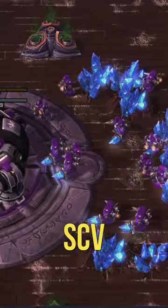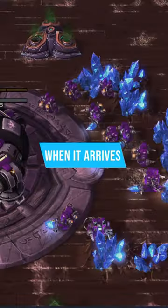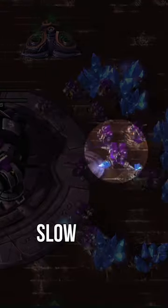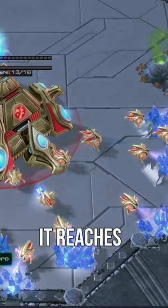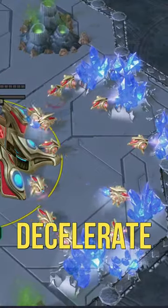Basically, any unit or SCV, if you give it a command, when it arrives at the final position, it'll slow down and then stop. But if you give a unit a two-point command — like say, go here and then there — when it reaches the end of the first point, it does not decelerate at all.